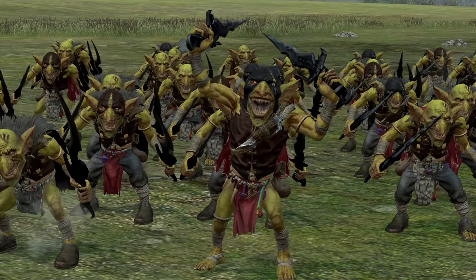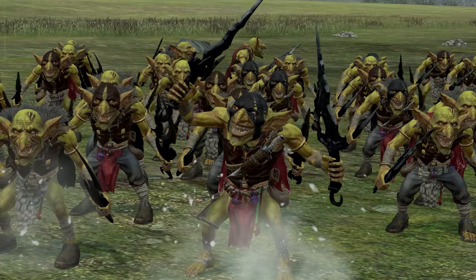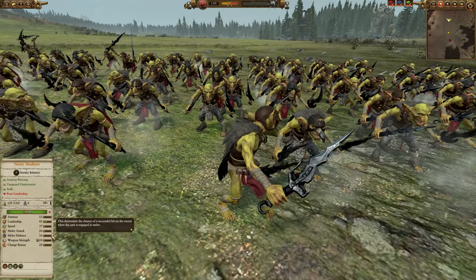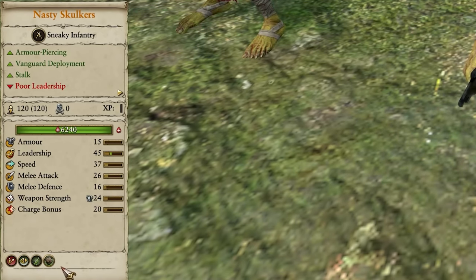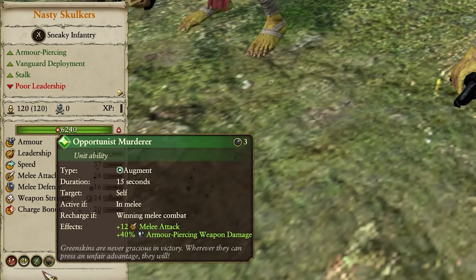Nasty Skulkers. These sneaky stabby little gobos can bring big opportunities to the Greenskins table. While Nasty Skulkers' stats are not really anything to write home about, they've got some armor piercing damage, which is nice on a cheap unit. Vanguard deployment is nice, but Stork is incredibly powerful, teamed up with their ability Smoke Bomb — and this is really the key to Nasty Skulker power, because a minus 60% speed debuff is pretty damn huge. Their armor piercing damage is just a nice bonus on top.